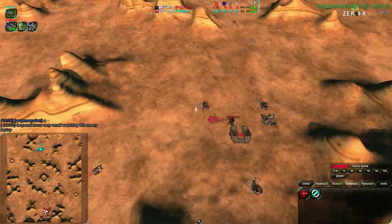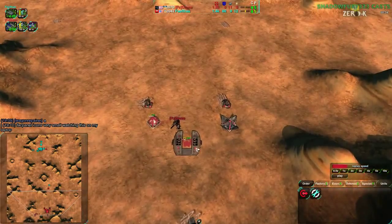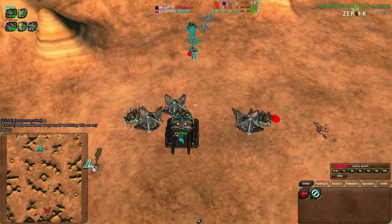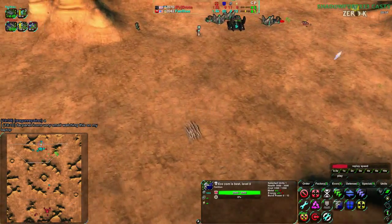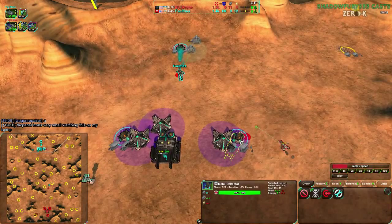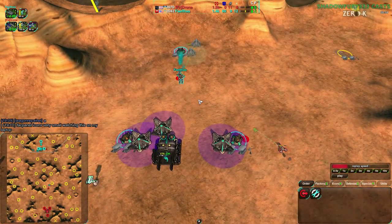Drone comes in for the attack and fail-thous is setting up. I want to get into this really in-depth. Fail-thous and drone are both building economy — drone is a little bit further ahead in their economy production. Each extractor is a little over two metal per second — two and a quarter, but that's close enough.